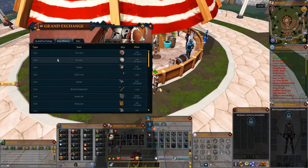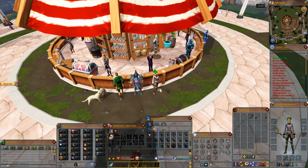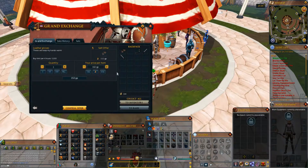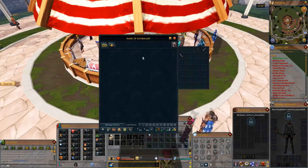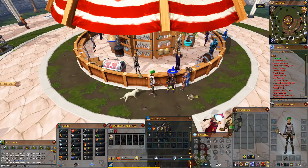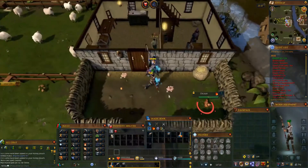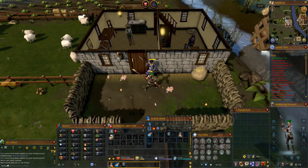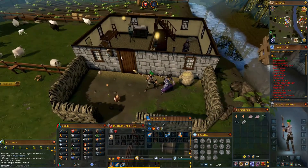Alrighty, so after selling everything — I did sell the Staff of Air just because Caitlyn's staff actually has 160. Oh, I got some leather gloves as well, let's go and sell those too. But we are at 16k, pretty nice. Let me go ahead and chunk these other weapons into the bank that I won't be using for a little while. We're going to go back to Lumbridge, and I'm going to explain what we're doing next.